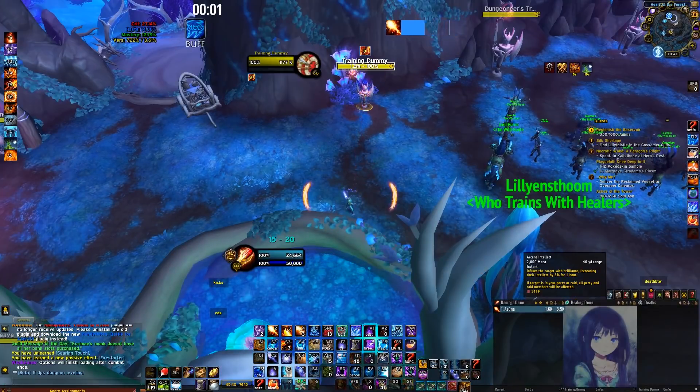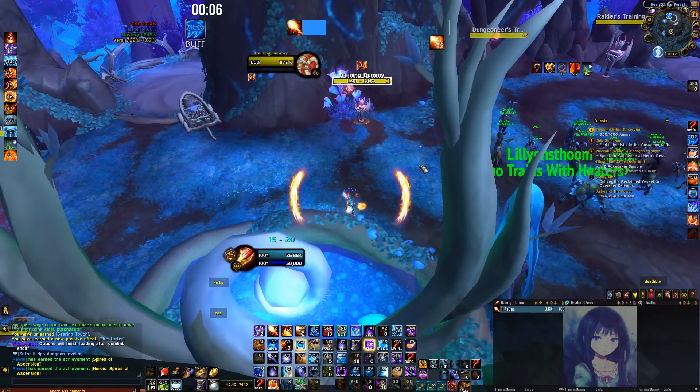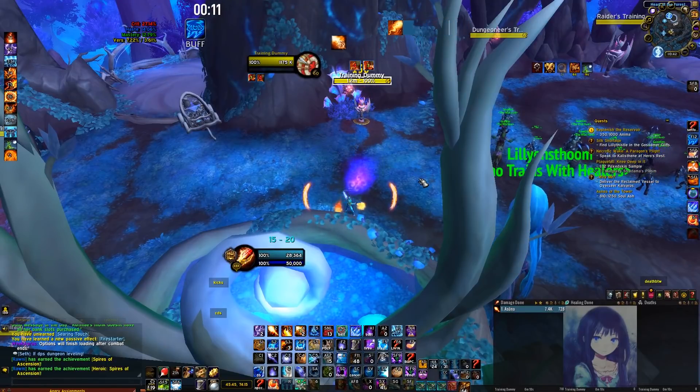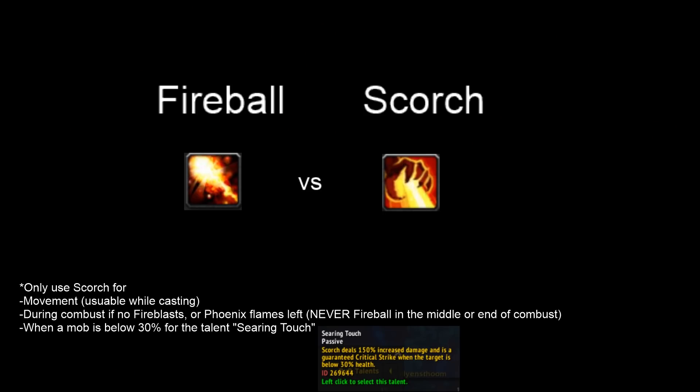Blizzard has in-game indicators for Heating Up and for Hot Streak. The smaller fiery lines in the middle of the screen indicate Heating Up, showing you have 1 crit, and the bigger fiery lines show Hot Streak. A common question is: when do you use Scorch and when do you use Fireblast? Both are spammable casts used to generate Heating Ups. Most of the time you'll use Fireblast; you only use Scorch in mainly 3 conditions: movement, because Scorch is castable while moving; during Combustion if no Fireblast or Phoenix Flames charges are left; or when a mob is below 30% for the Searing Touch talent.